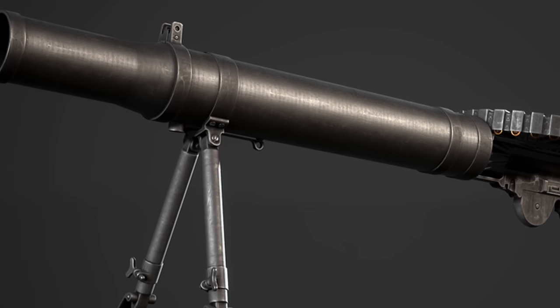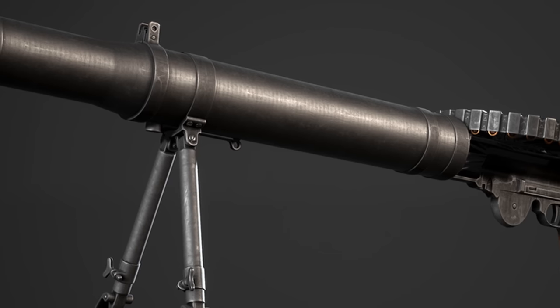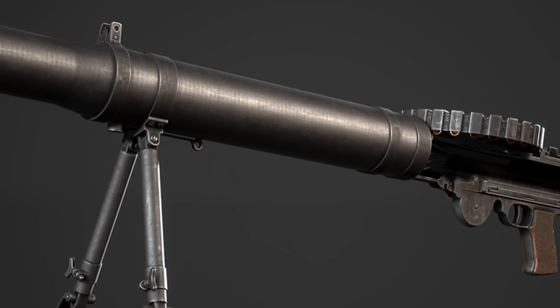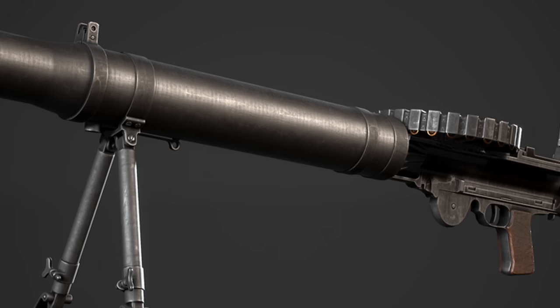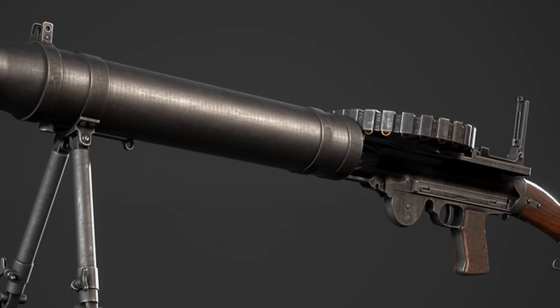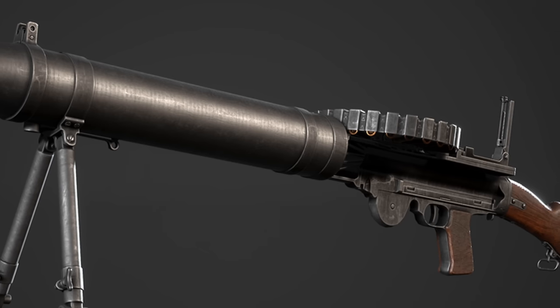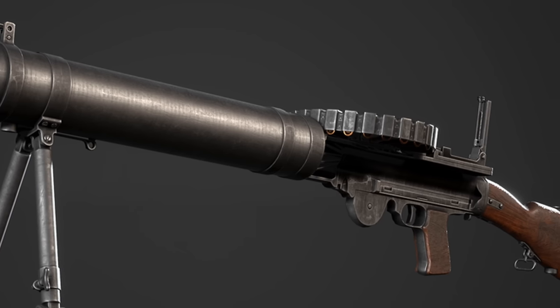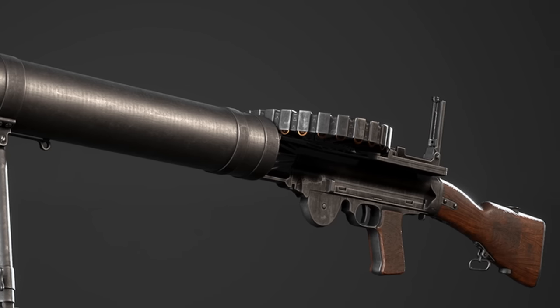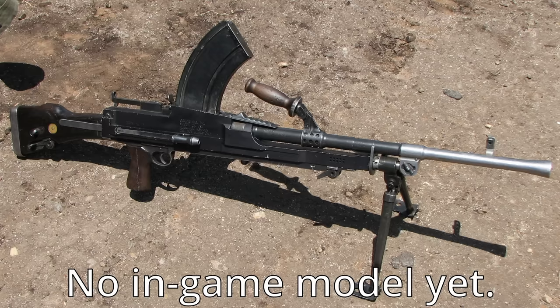The Lewis was originally designed in the US and mass-produced in England, and it's got a top-mounted pan magazine. It was more used in World War I compared to World War II. I think the machine gun role is probably going to get the Lewis, mainly because it holds more bullets — the Lewis gun has a 47 or 97 round magazine, while the Bren gun generally would have a 30 round magazine, though it could also have a 100 round pan mag. But I think the Bren's just going to have 30 rounds.